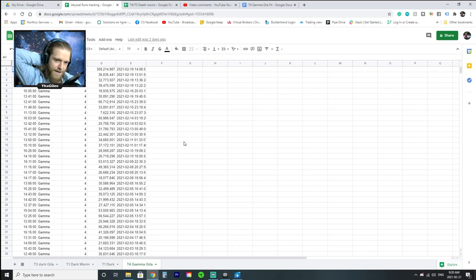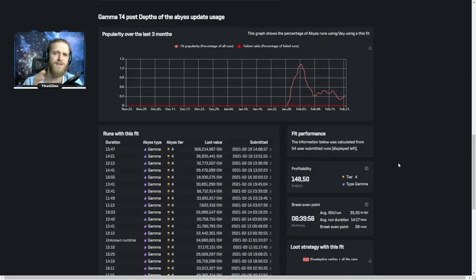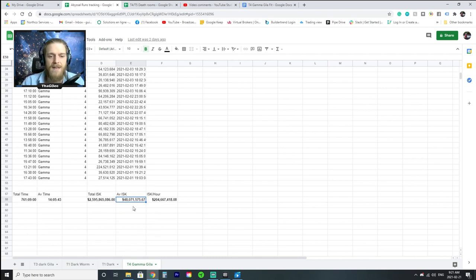When you track runs on the Abyss Tracker, it calculates things a little differently. The tracker takes loot and averages the sell and buy values, so your run value is the average of those two numbers. If you optimize sell orders you'll actually make an extra 10-15% on top of what the Abyss Tracker shows. The tracker's average loot per run is also skewed. On the Abyss Tracker I'm getting an average of 35 million per run; tracking it myself the same way, I get 48 million per run.